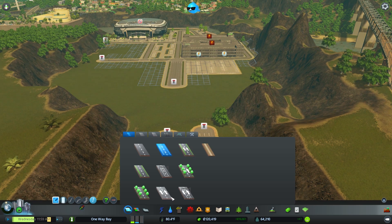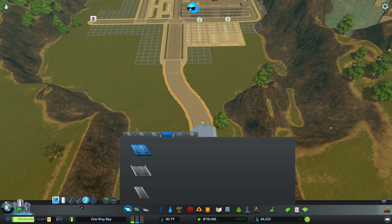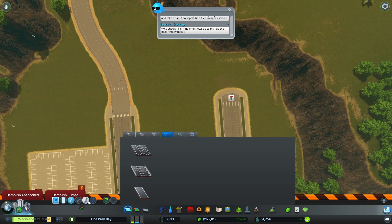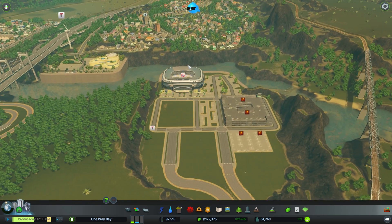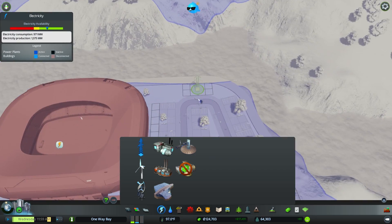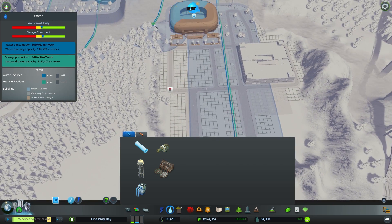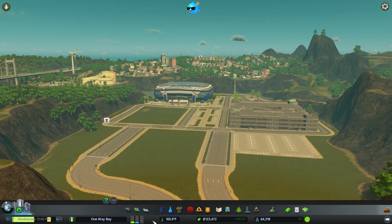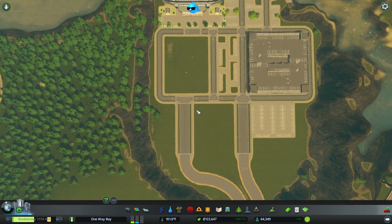Instead of going through and doing the rest of the parking lots, let's hook this up now and get this started so we can at least see what this is all about. A nice little S-bend — that actually came out really smoothly, and I'm really proud of that. Hook the highway up, and then we'll turn this stadium on. We'll get electricity down there from across the water. Boom — we have a completed stadium.